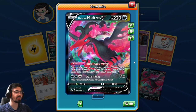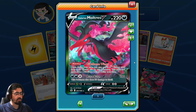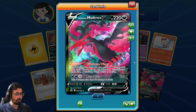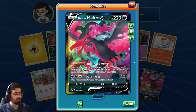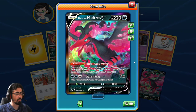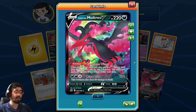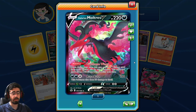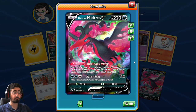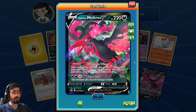Galarian Moltres! Dire Flame Wings: once during your turn, you may attach a Dark Energy card from your discard pile to this Pokemon - you can't use more than one Dire Flame Wings ability each turn. And Aurora Burn: this Pokemon deals 30 damage to itself, for 190 damage - that's not bad. Pretty cool, so it's able to charge itself up pretty quickly. Not bad, not bad. Very beautiful artwork - I'm very happy opening it.